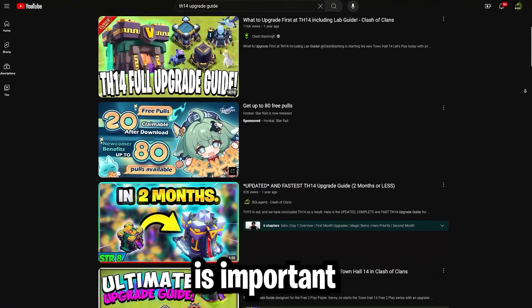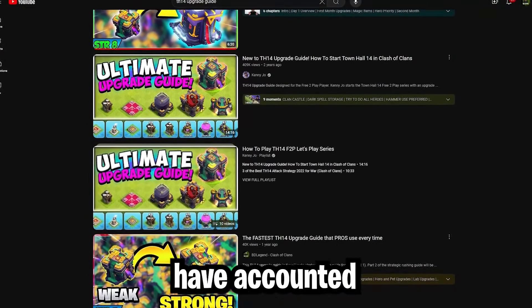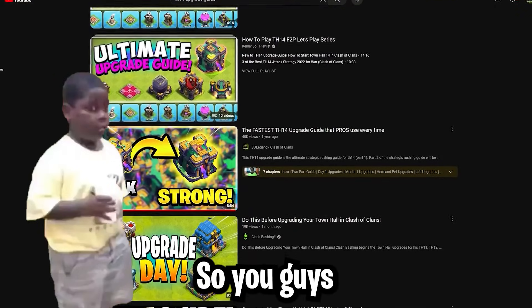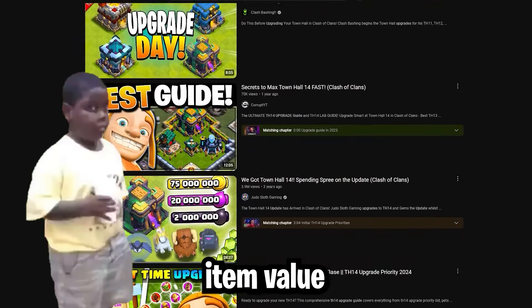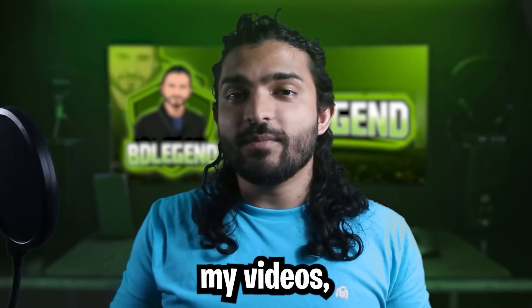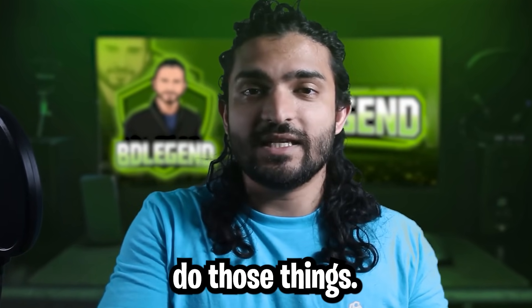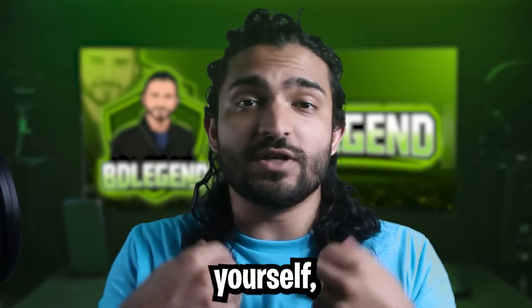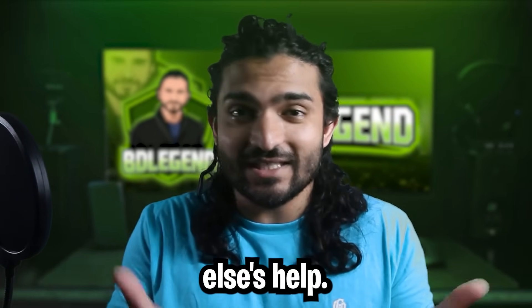The reason this detail is important is because a bunch of guides on YouTube, even my own, could not have accounted for this previously. So you guys need to make the adjustment and determine whether you have good magic item value or not. This is why in all of my videos I like to explain not only what to do, but also why you need to do those things — because if you understand that yourself, you'll be able to make that call on your own without anybody else's help.